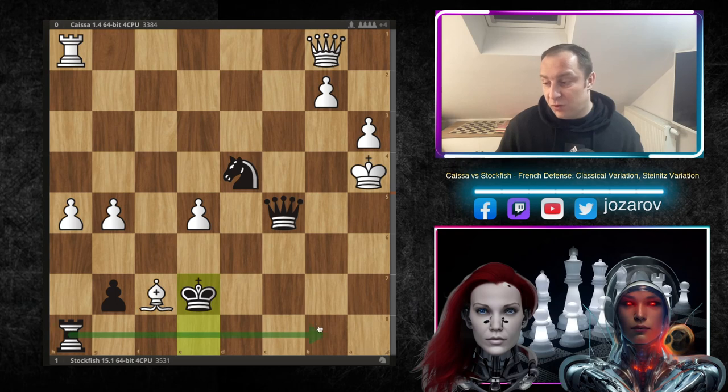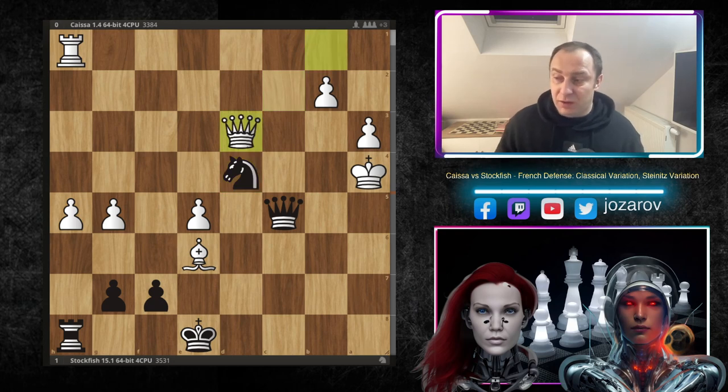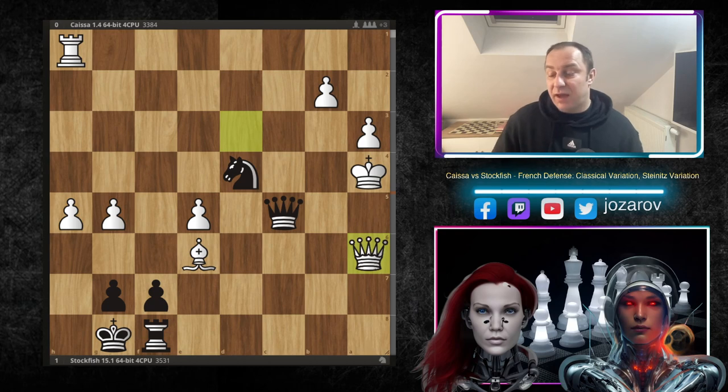After knight to d4, queen to d3 was played by Stockfish, and after kingside castling by Kaisa and queen to a6, Kaisa resigned. Stockfish finally castled kingside — exactly where Kaisa wanted black to castle at the beginning — but now after queen to a6 it's simply game over. We play queen to c2, pick up the bishop, it's all over for white. A really beautiful game in the French Defense with wild tactical sequences.